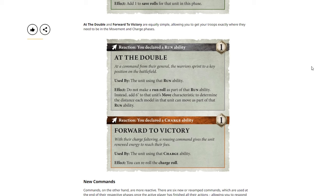Very cool. I like that they have basically broken everything down into abilities, and then these are reactions to that ability. So you declare that a unit is going to run, you then pay a command point and use At the Double, and instead of making that run roll, you automatically get an extra six inches. Same with Forward to Victory — you declare a charge, and then the unit using that charge ability can reroll that charge. Hopefully this just keeps things simple and flowing. They're still very powerful, but limiting the command points limits how often you can use one of these reactions. It will be a very powerful resource you'll have to plan out in advance, and since you can't retain resources from turn to turn, there's no benefit in holding out — you're going to want to use them as the turn proceeds.